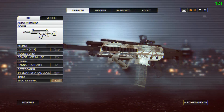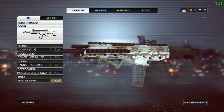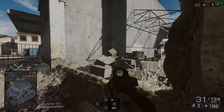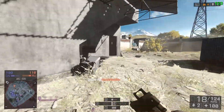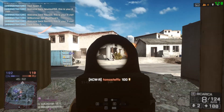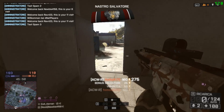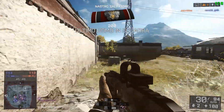Today we present the ACW-R, which is a carbine — this is a new feature of Battlefield 4. As you know, there are three groups of weapons: the carbines, the shotguns, and the DMRs, and they are open to all classes.